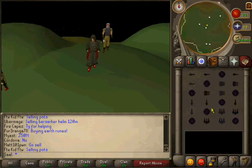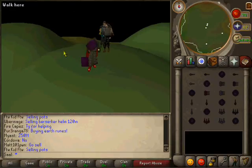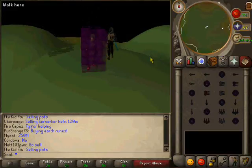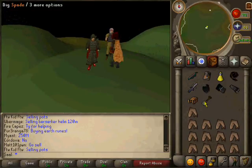To get here, you go to your spell book. If you have ancient magic, you can click this button right here, and then you click barrows and you teleport straight here. Once you're here, don't forget to bring a shovel. Shovels are really important because you need a shovel to get into the Barrow Caves.